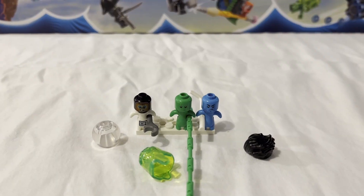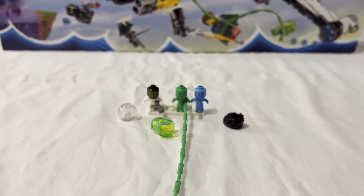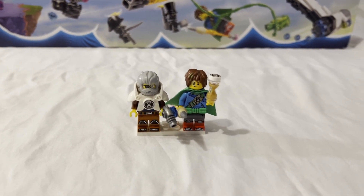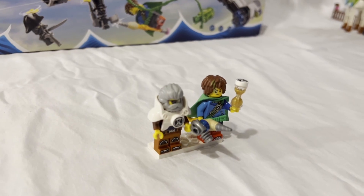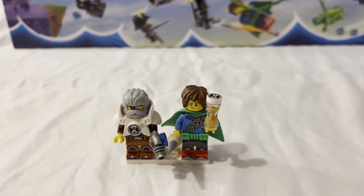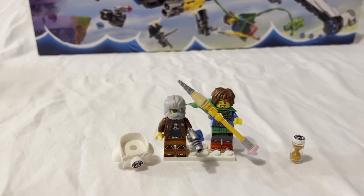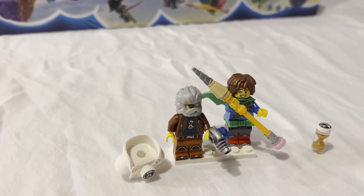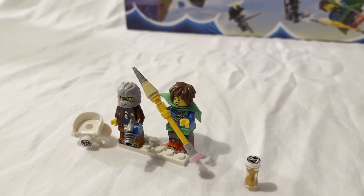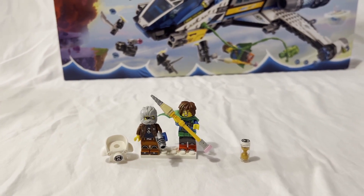Helmets and hairpieces can be removed to see more detail on their faces, which is cool. Then there's Mateo and Mr. Oz — Mr. Oz has a lot of detail on him, but you have to remove his armor to see it. I've always found it interesting that LEGO minifigures often have a lot of detail underneath armor pieces. Out of all the character designs across the sets I got, Mr. Oz is my favorite, though I think that's partly because I just like space stuff.